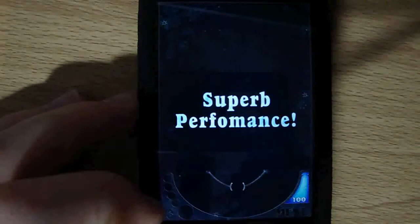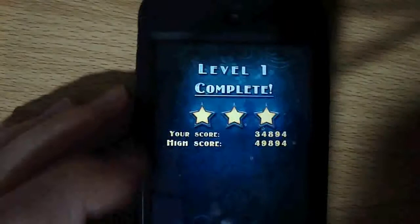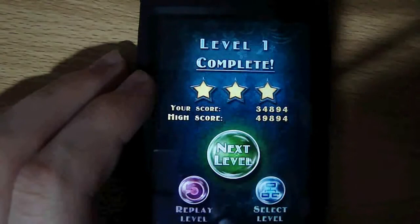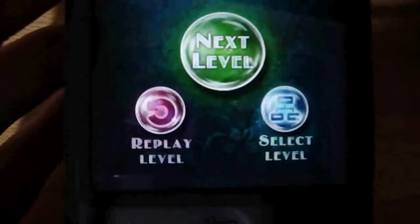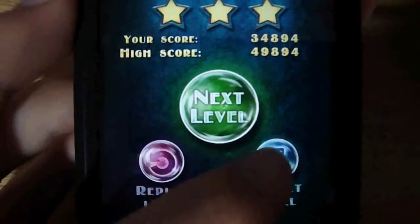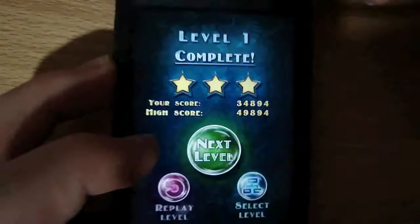Level 1 complete! As you can see it shows next level, replay level, and select level. Up at the top it says Level 1 Complete, three stars, your score, high score, and all that. Let's move on to select level and go to a more challenging level.